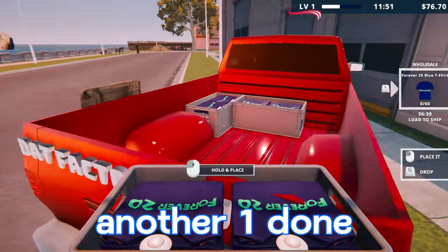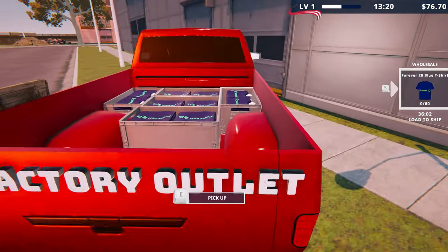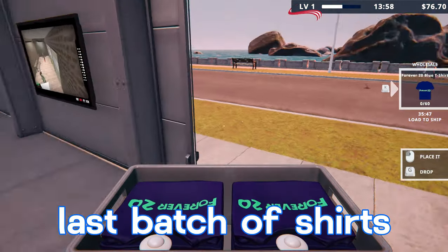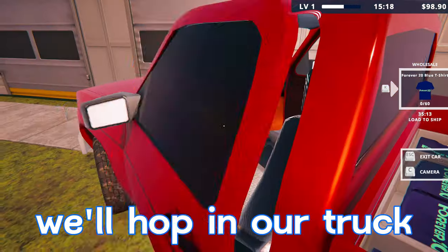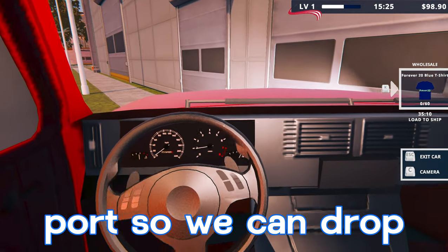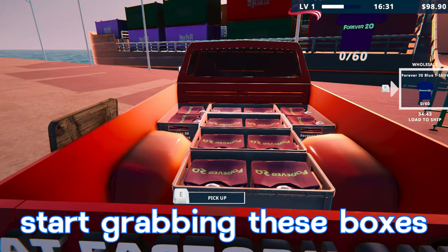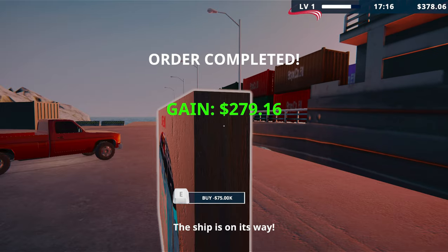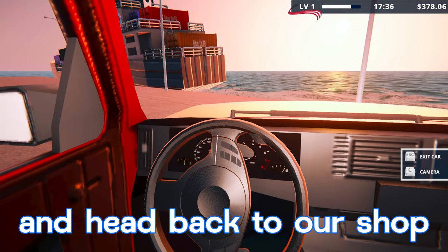We keep completing batches — another one done, three done, need three more. Next batch done, last batch of shirts complete. We load them all into the back of the truck, close the shop, hop in the truck, and head to the port. We load all the boxes — last box loaded, order completed. We gained 279.16 from that order and we're now up to 378. We hop back in the truck and head back to the shop.